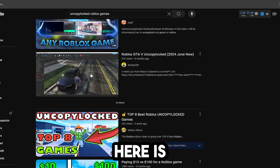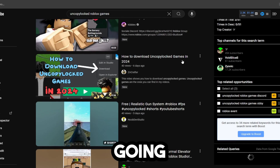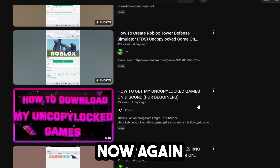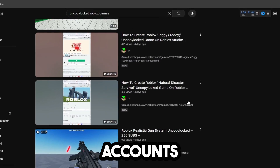The next method is simply going to YouTube, typing 'uncopylocked Roblox games,' clicking on recently updated, and going through here and finding one. Again, you have to be very careful when you're doing this. Always open these links up on alt accounts — that way you are safe.